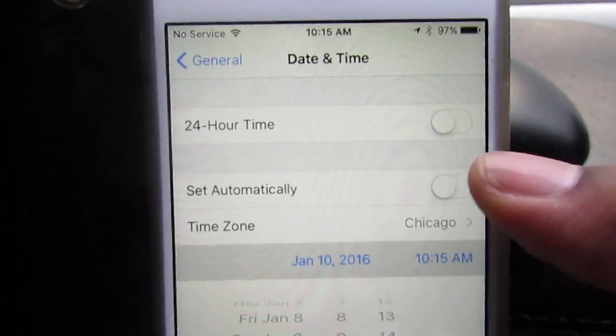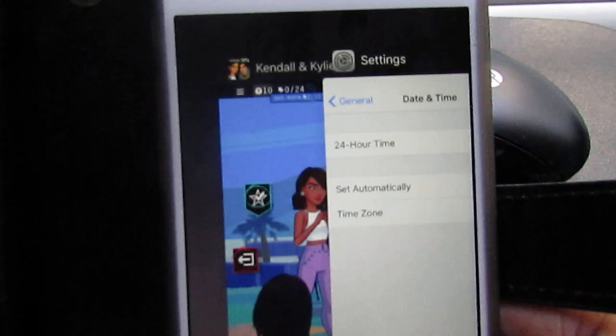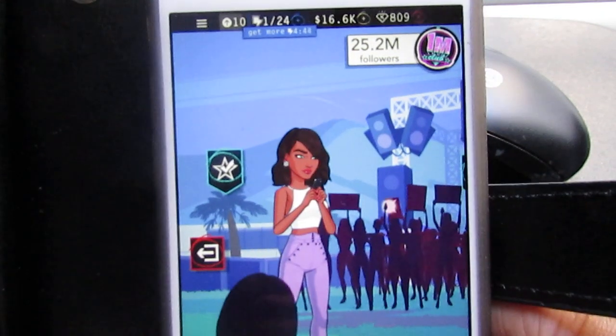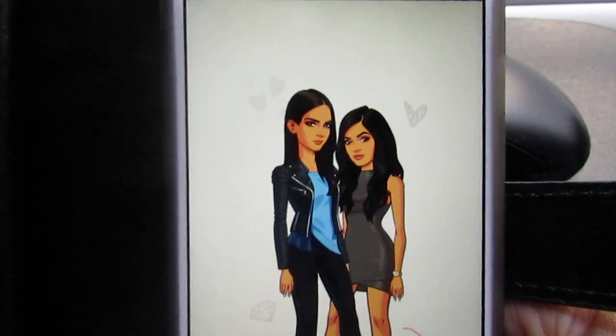What you have to do is go back to your time settings, turn 'Set Automatically' back on to go back to today's date, and then go back to the Kendall and Kylie game.